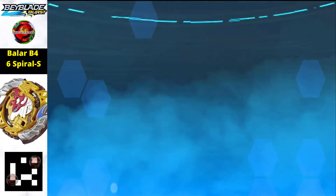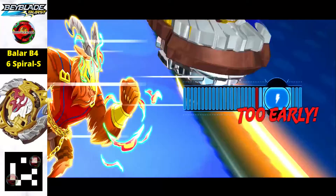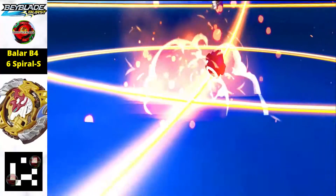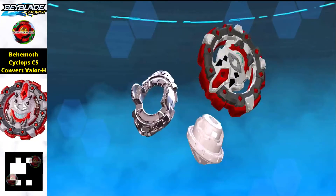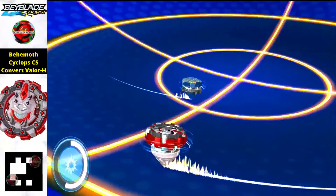Moving on to the next one, we got Balor B4 — Spittle — that's the full name of this beyblade. To get it you just need to scan the QR code given in the left corner of the video as usual, so that you can get this beyblade in your Beyblade Burst Squad Strike app.